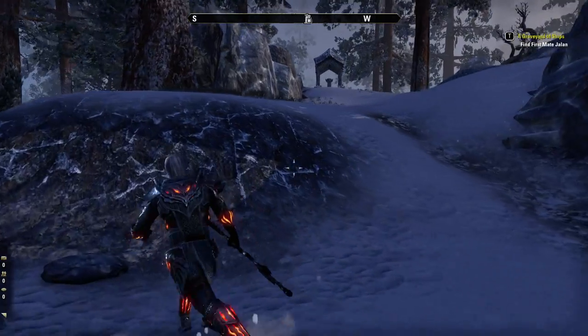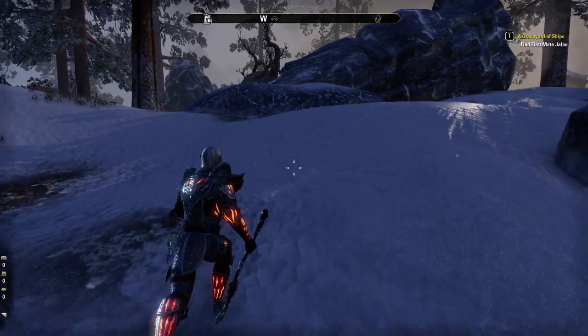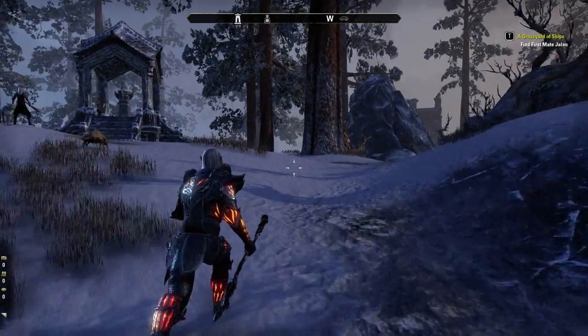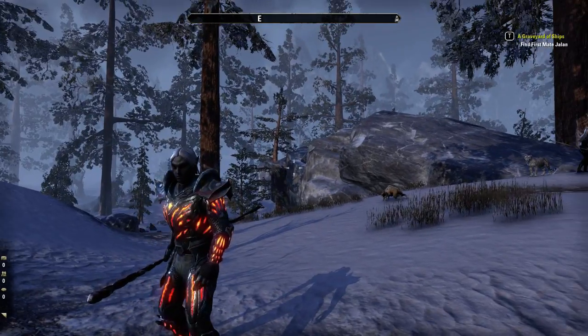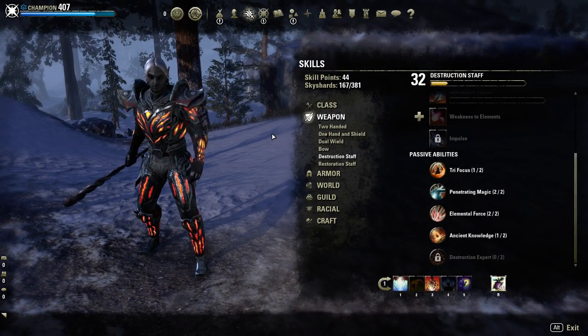It is an effective way to tank, just as well as you can with sword and board. I think it's going to add more opportunity to players who like to play magicka-based classes to tank and give them greater ability to tank with the staff versus sword and board. Sword and board is not a bad way to tank — in fact, using any weapon in tanking is good.